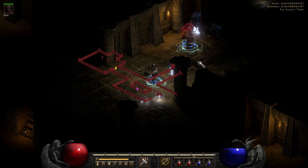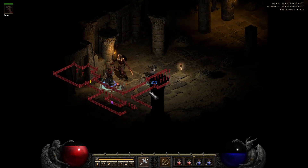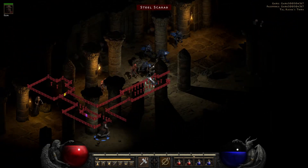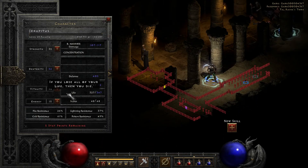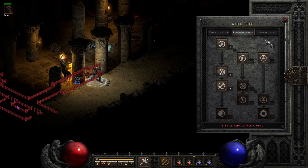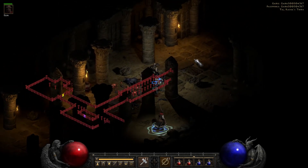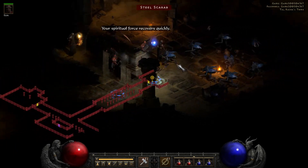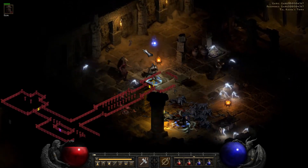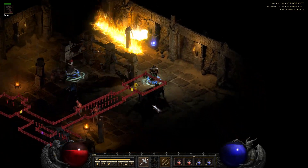We're going to chuck some hammers and then run away, because I still don't want to mess with those scarabs too much. Let's get some vitality and another point in Blessed Hammer. Could put another point in Concentration, but feels like Hammer is the main thing I want to do - we are a Hammerdin, after all. The worst rollback that you can get is the one that puts you right back in the center of the mob - I hate that!